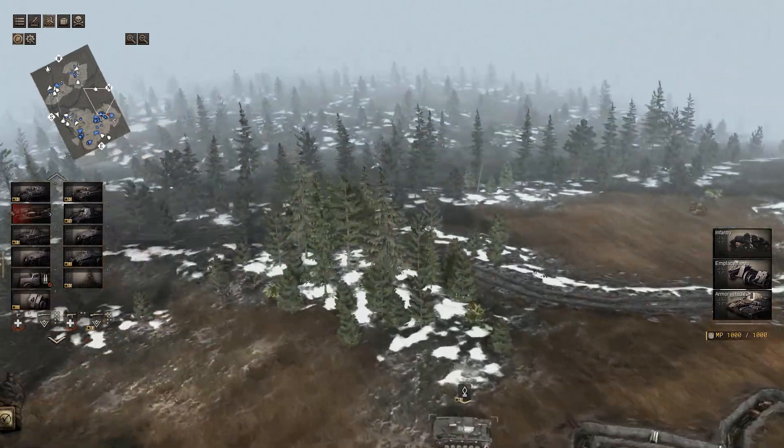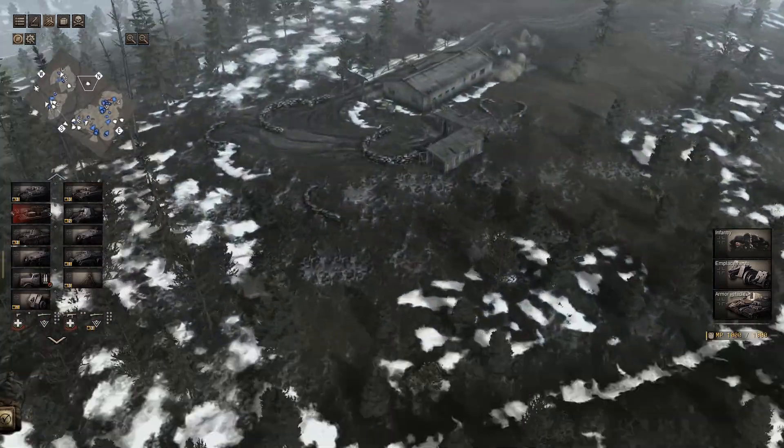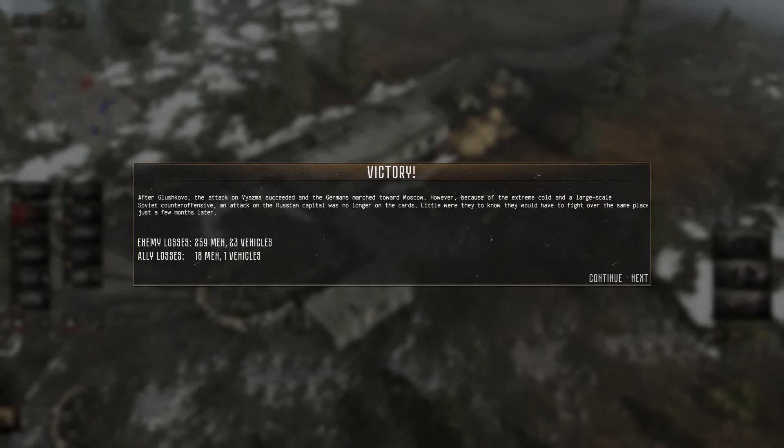There was a secret objective in the middle bit. After Klushkova - the attack on Fiasma and the Germans march towards Moscow. However, because of the extreme cold and large-scale Soviet counter-offensive, the attack on the Russian capital was no longer on the cards. Little did they know they'd have to fight over the same place just a few months later. We lost 259 men and 23 vehicles - they lost 18 and one vehicle. Successful mission - it went quite well! Hope you enjoyed it, leave a comment, and I hope to see you on the next video.